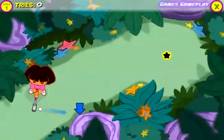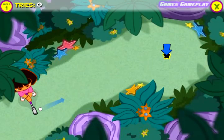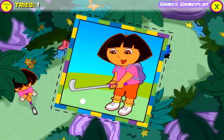Aim my club, then click to hit the ball toward the hole. ¡Excelente! You got a hole in one! You earned a printable card for your collection.